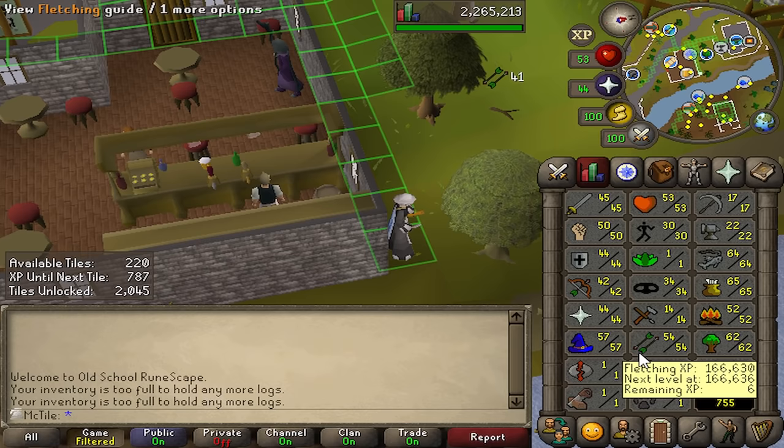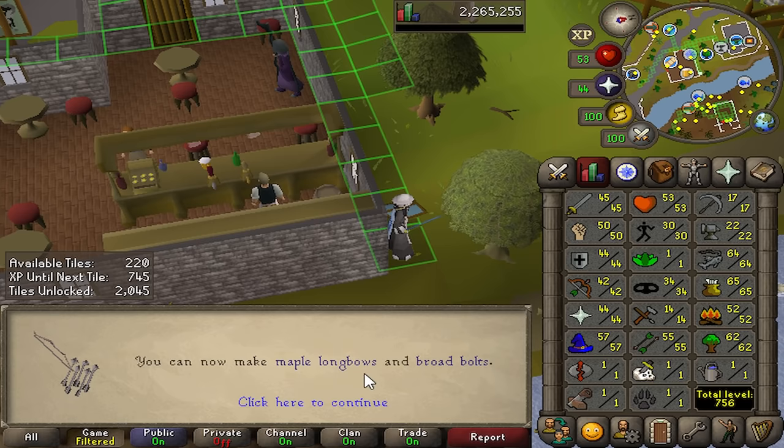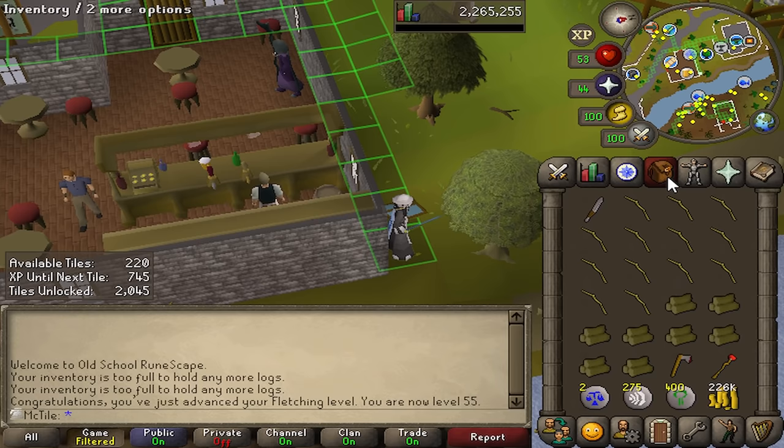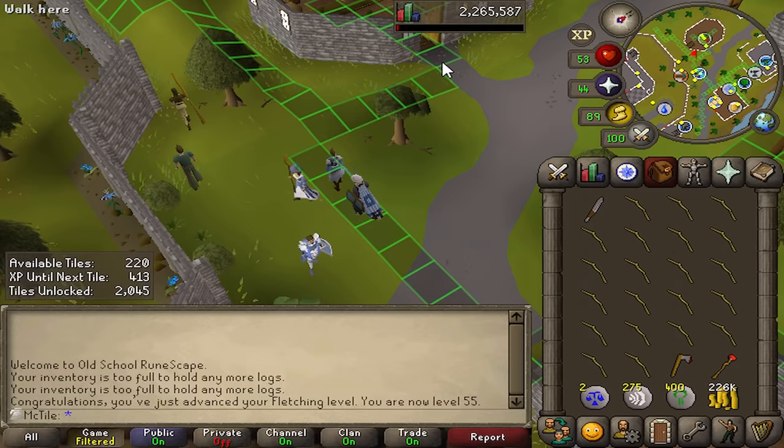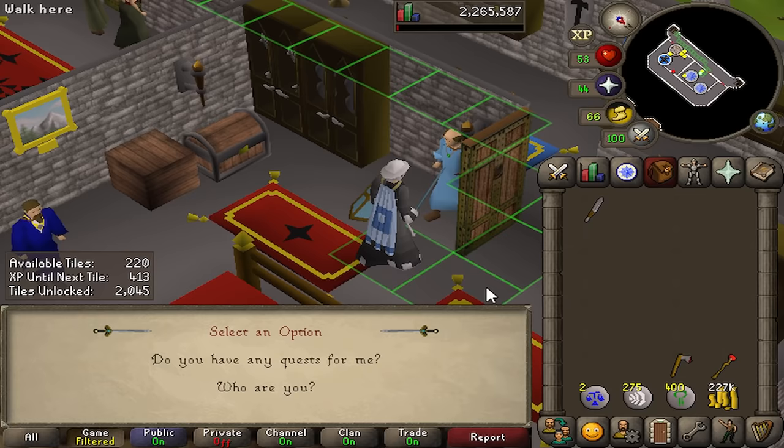The level I've been waiting for: 55 fletching! I can now fletch maple longbows and broad bolts. Before I do that, I might as well spend the 220 tiles I currently have stocked up. I don't know how deep into the Lost Tribe that's going to get me — for all I know maybe I'm just horribly wrong and this is close to enough. We'll see.